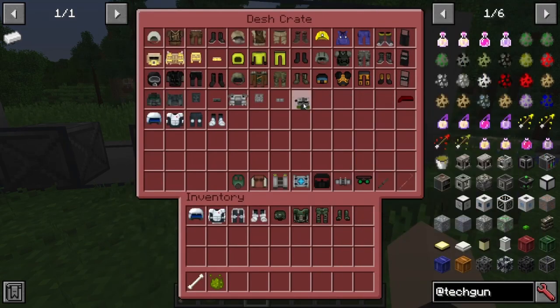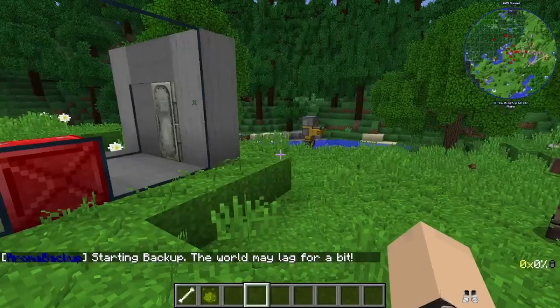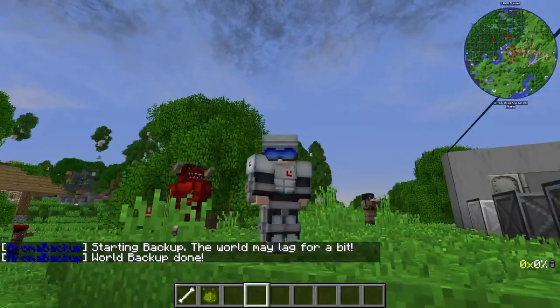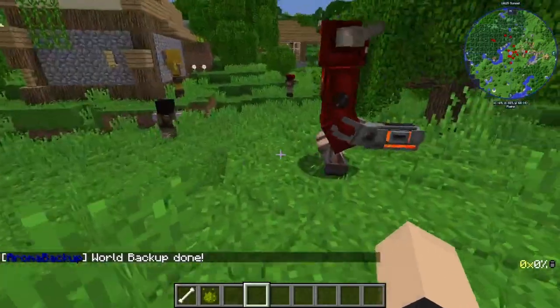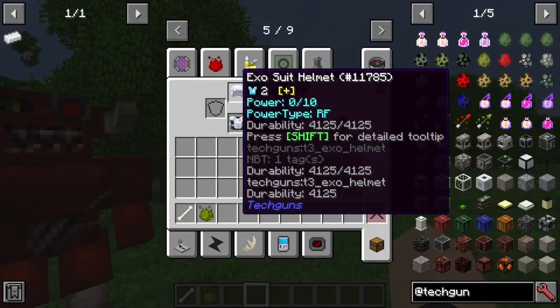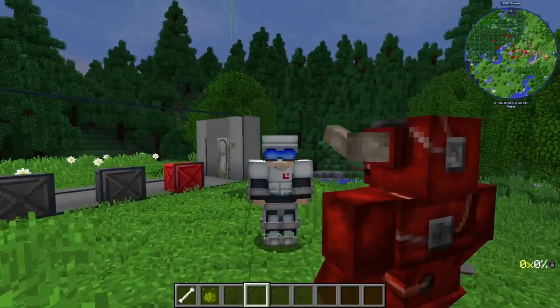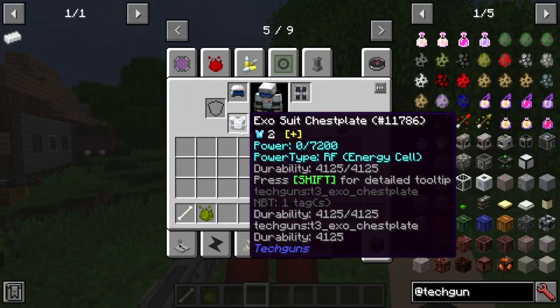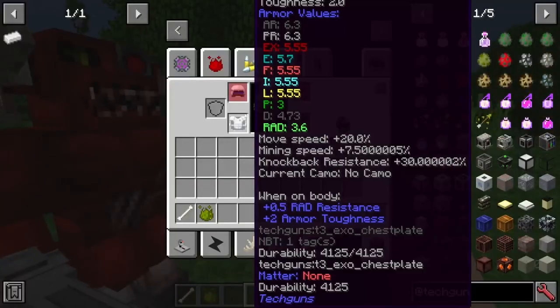Last but not least, we have the Exo armor here. That looks pretty freaking cool. Look at him — I look like Robocop. Straight up. That's exactly what this looks like. I'm definitely getting Robocop vibes from this. This has a 20% move speed increase, a mining speed increase of 7.5, and knockback resistance of 15. That's pretty cool stuff right there.